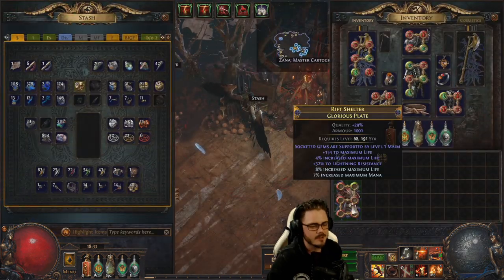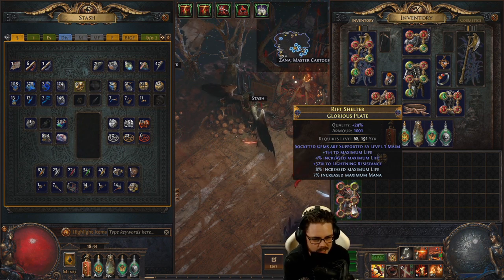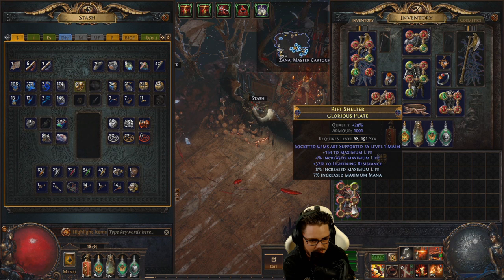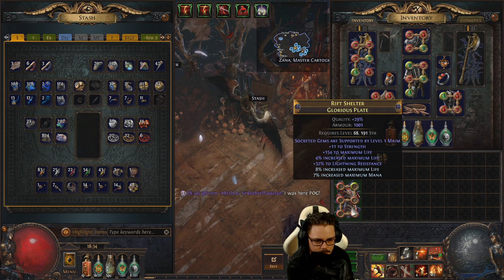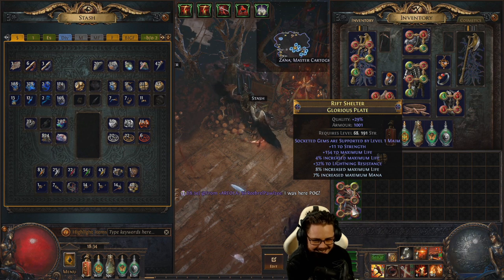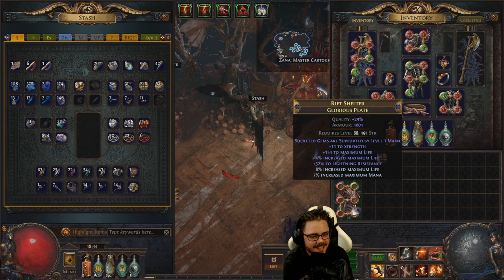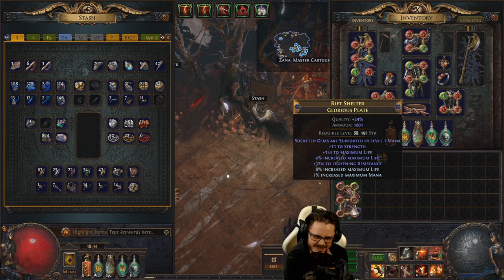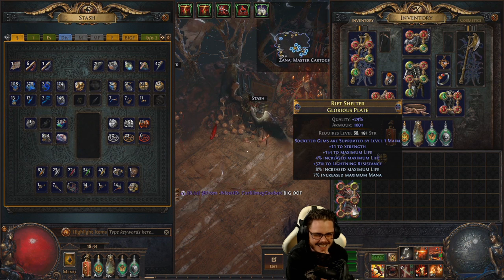There's a lot of good stuff we could get from the exalt slam, and the result comes back with just 5 more life — 159 life total. That's roughly as bad as it could have been from the slam.